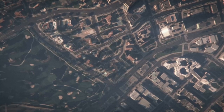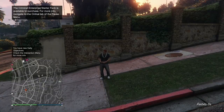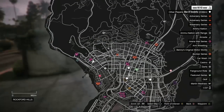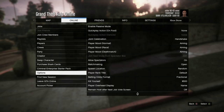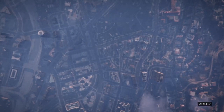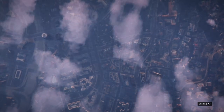Once you get spawned inside your new session, hit your pause button, open up your map and check to see if there are any clothing stores in your session. If there are no clothing stores in your session, just go to Online and find a new session. If you see clothing stores in your session, just make your way over to the nearest one. If you don't see any clothing stores, switch sessions and they'll be in the new session.